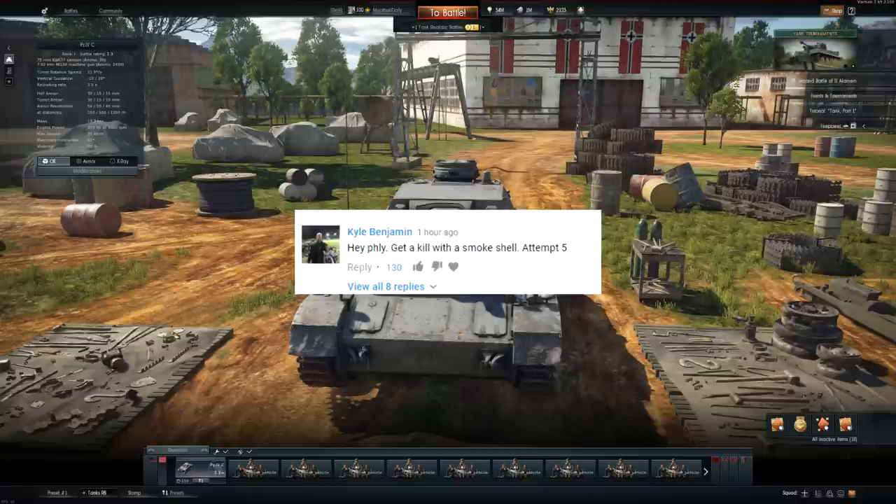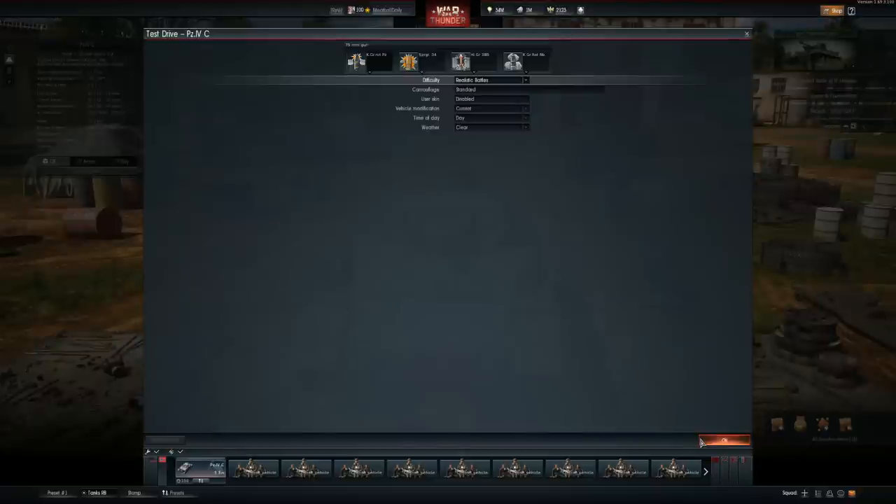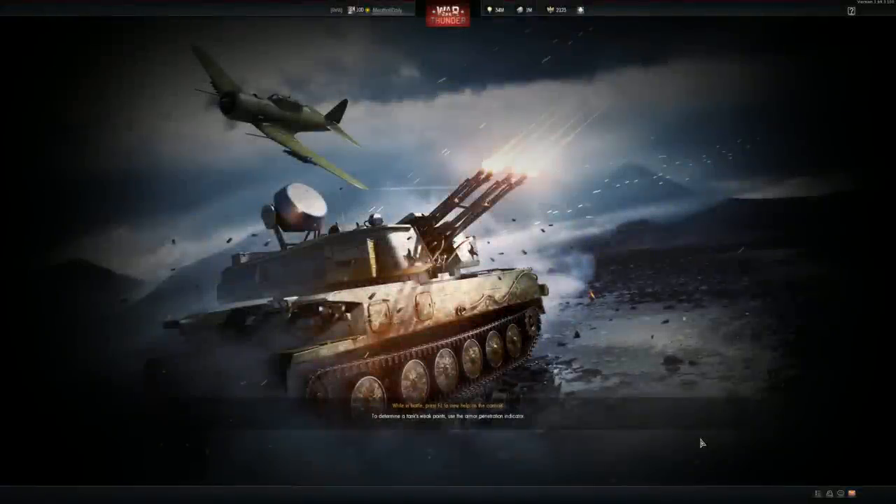This is Kyle Benjamin — he says: 'Hey Fly, get a kill with a smoke shell — attempt number five.' Now you would think a smoke shell would be for smoking things up, not for an aggressive tactic, but there is explosive mass in the shell and kinetic energy. It's fired from the cannon and when it impacts, the energy has to go somewhere — into whatever you hit. It's not like an APHE explosive mass, but it explodes and sends the smoke out. It's not like a smoke grenade where you pull the pin and it kind of goes off slowly.